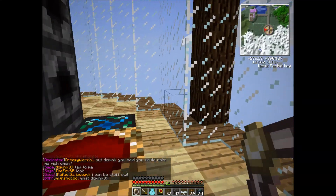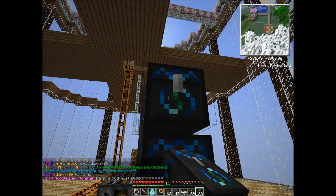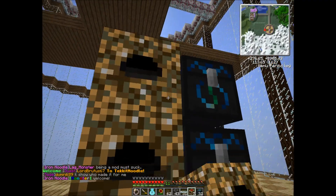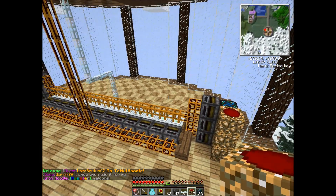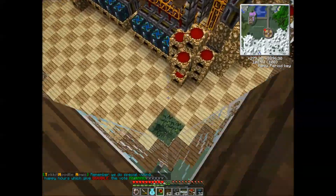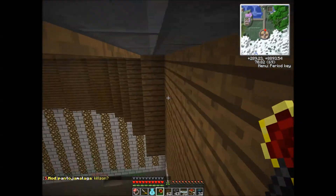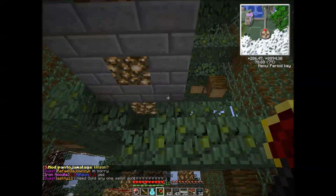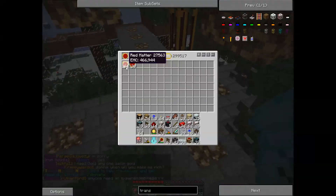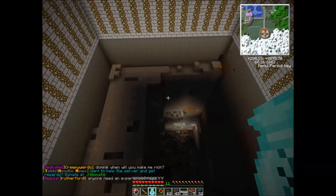I'll show you guys the basement in this episode. Let's fill this up first. This should be more than enough to power our entire recycling system. So while this is going and filling those up, I'll show you guys what I'm doing in the basement, just because we have a little bit of time to kill. This is where the rest of my red matter factory is going to go. I like making red matter so much because it's so easy to do and it's a very useful thing to have. We're going to make it much bigger — much, much bigger. This is going to be a significant investment.